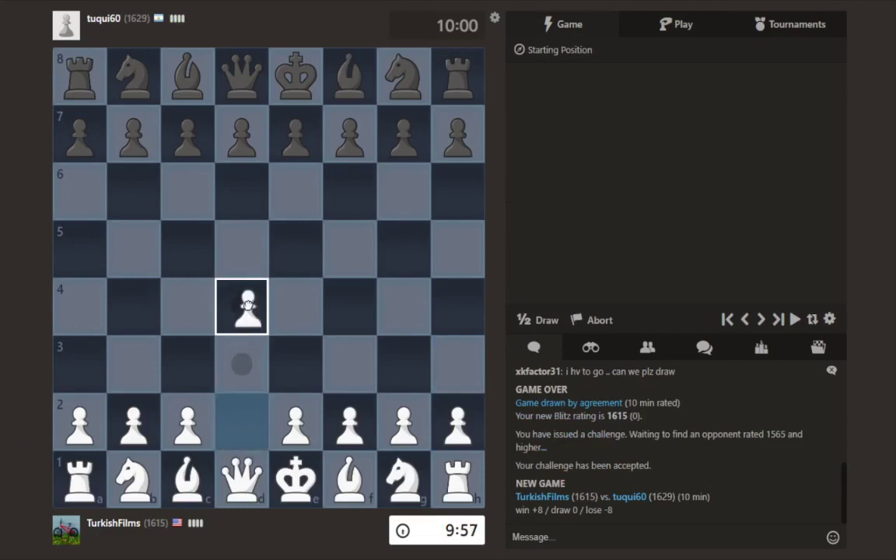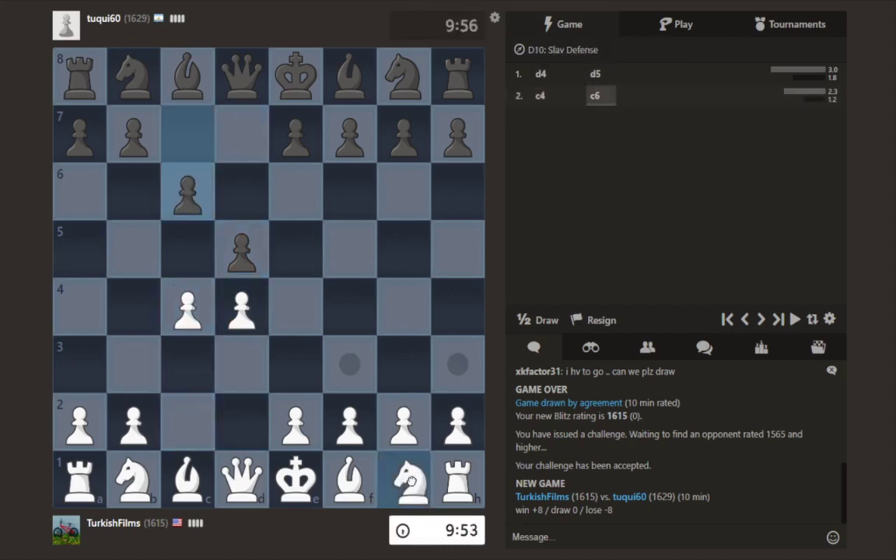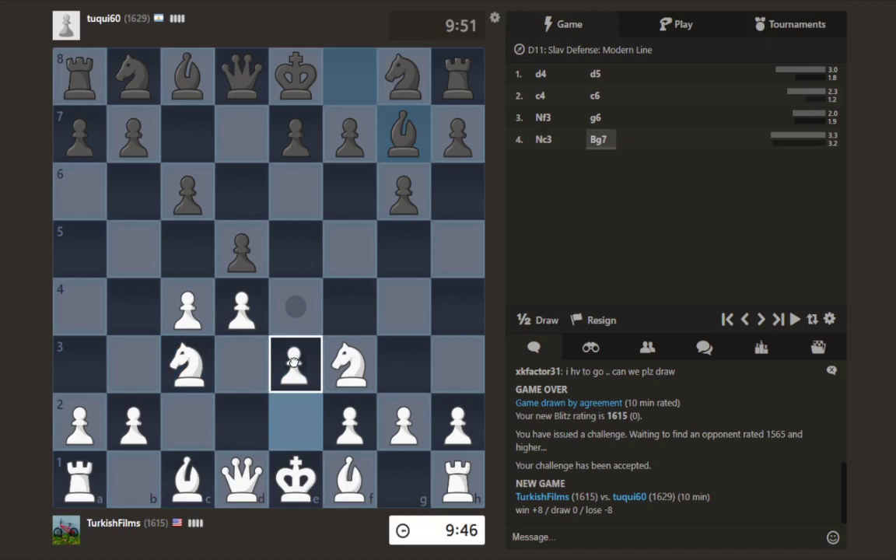Playing against a 1629 from Argentina. And we have a queen's pawn opening — queen's gambit — and we're entering the Slav. And he's playing the modern line. Bring our other knight out. And I think just e3 is fine.